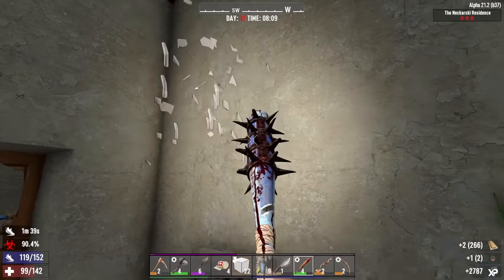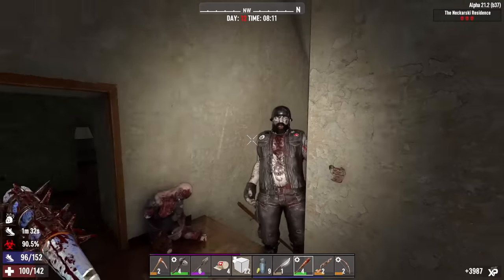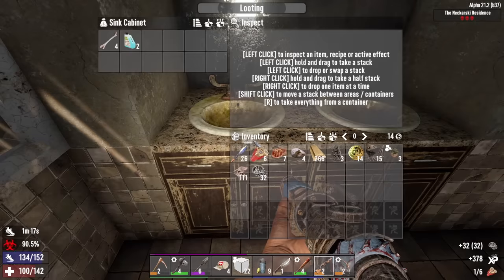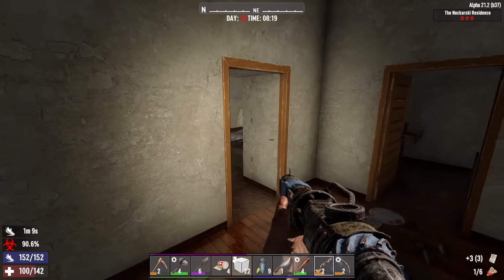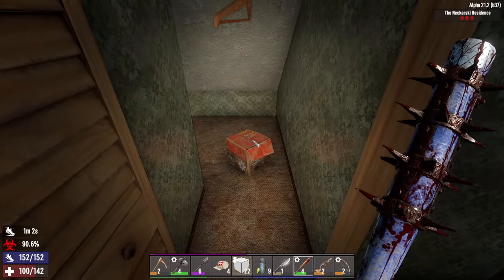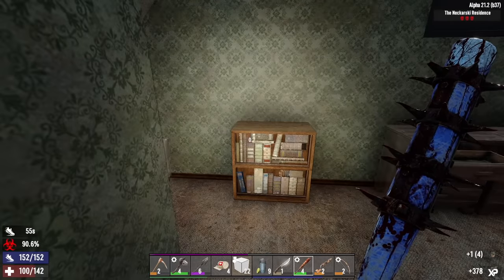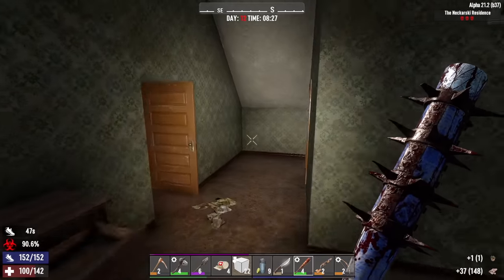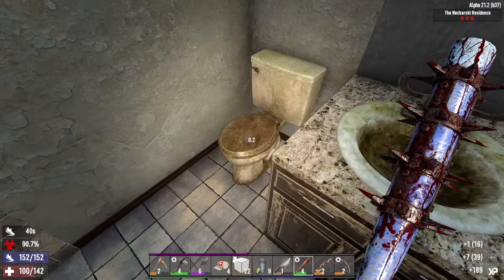Rotten flesh — not even gonna bother taking that today. No medicine cabinet in here, so that sucks. Lead, acid, and bones. Paper — I don't need the paper. The acid's good but I think I already have enough materials to craft the three wheels I'm gonna need. I really haven't been paying attention to gyrocopter stuff ever since this infection has posed a significant threat to the entire series. Forge ahead — one more and the workbench is ours. No medicine cabinet.